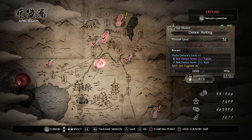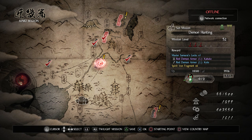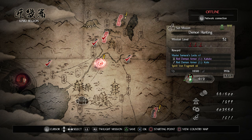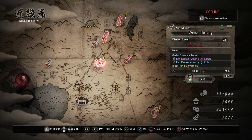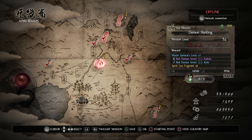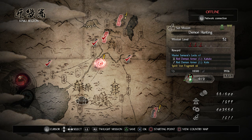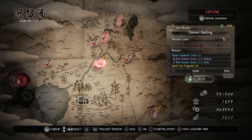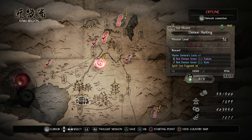Hey everyone, welcome back to Neo. On this video we're going to be doing the submission Demon Hunting. This one's level 52 with a difficulty of 3. We get some Master Samurai's locks for more samurai skill points, two pieces of red demon armor — one of which is purple — and six spirit iron fragments.